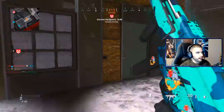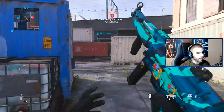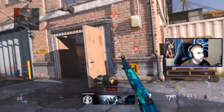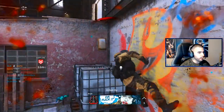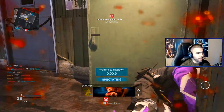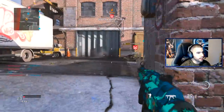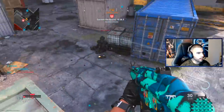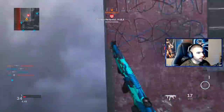Alright guys, just pay attention to my movement in this map — you'll notice I slide cancel around almost every single corner, over and over again. It is muscle memory at this point. Also, there's a reason why slide canceling on top of breaking the movement system is really good: if you slide cancel at the right time, you basically reset your sprint so you're able to sprint over and over again essentially forever.